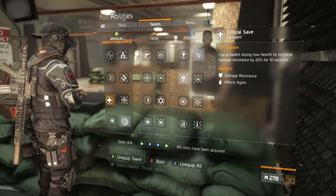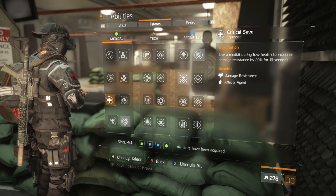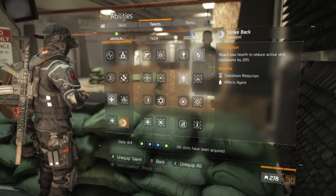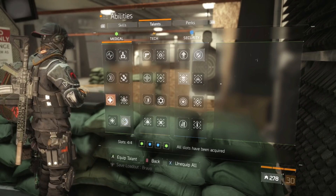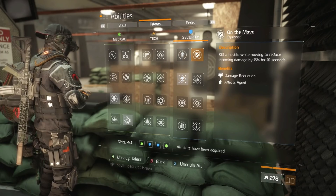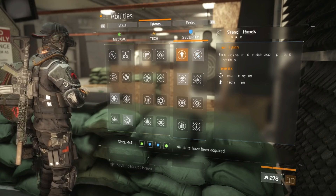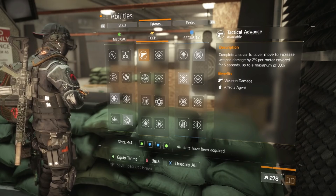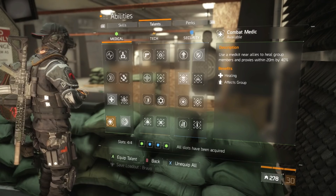For talents, Critical Save is highly advised for everyone — 20% damage resistance for 10 seconds is a really big deal if you pop your med kit at the right time. Strike Back is great since you'll intentionally go to your last health segment to proc Critical Save, so reducing cooldowns by 20% is very efficient. On the Move provides more damage mitigation while moving and killing targets.